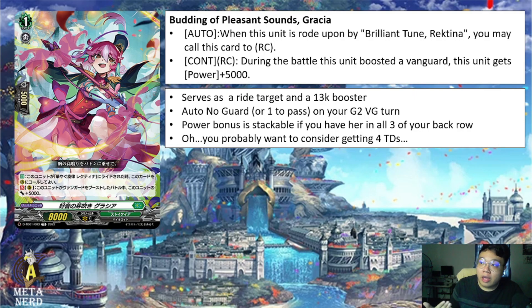Once we see Leonorn's skill it becomes a different story. She basically helps your turn-to-turn play when you ride the Grade 2, Rectina. That whole column is going to be either a no-guard or just a one-pass, because the whole column will be a 23k attack on your second turn — which is super disgusting. The power bonus is stackable if you have all three Gracia in your back row.